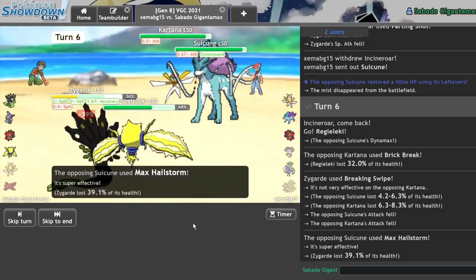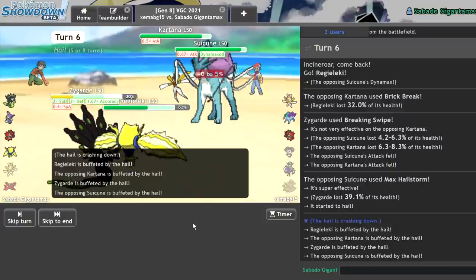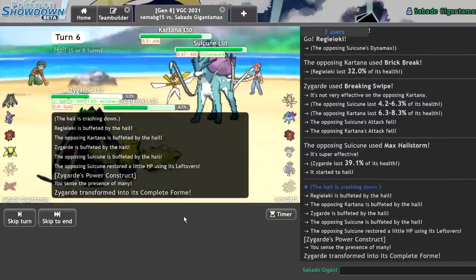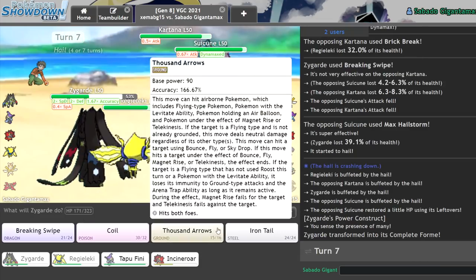Max Hailstorm. No sir, no sir! Give me my Power Construct now. I will take that Power Construct. And we regain some health, too. That's good health, man. That's good health.